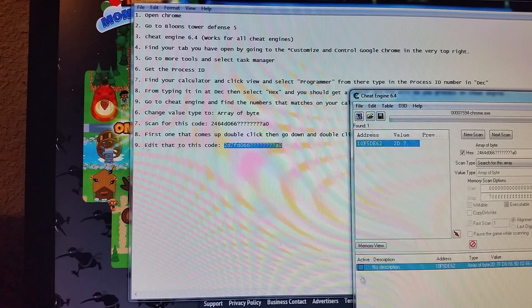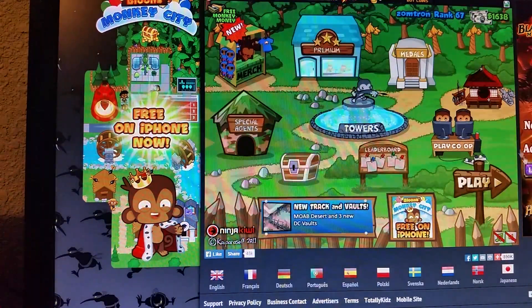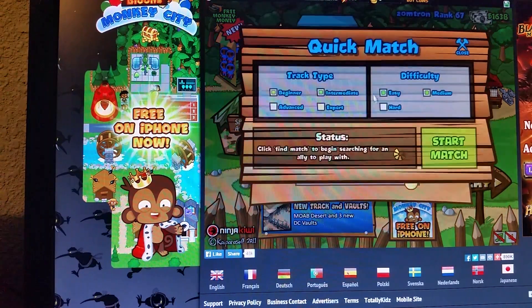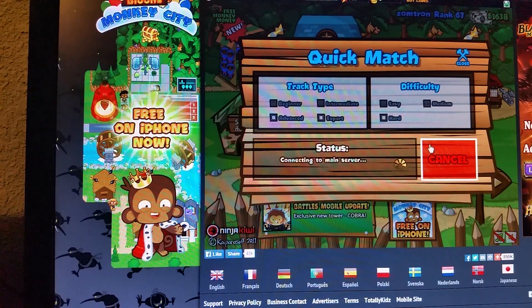Then push paste. Make sure that has an hex route, shut that down, then click play. It works on solo and co-op — click match, start match.